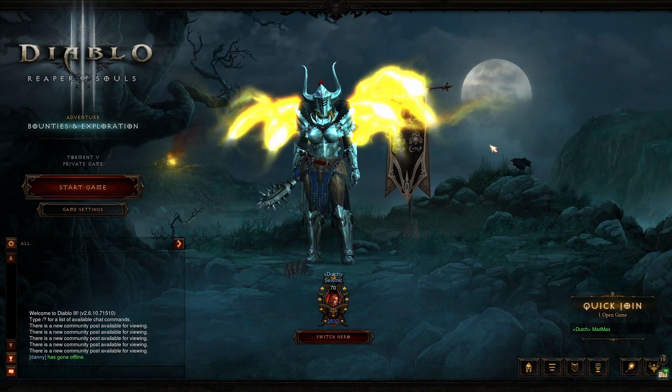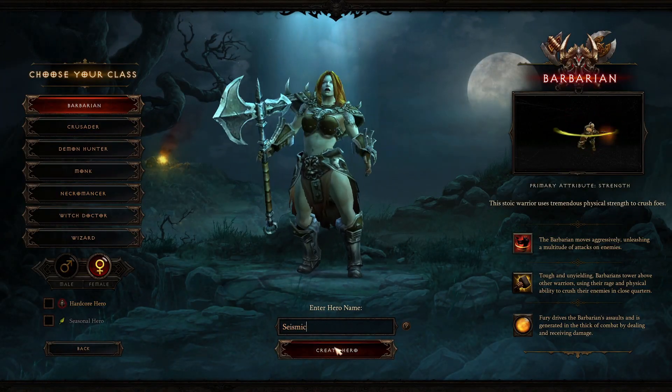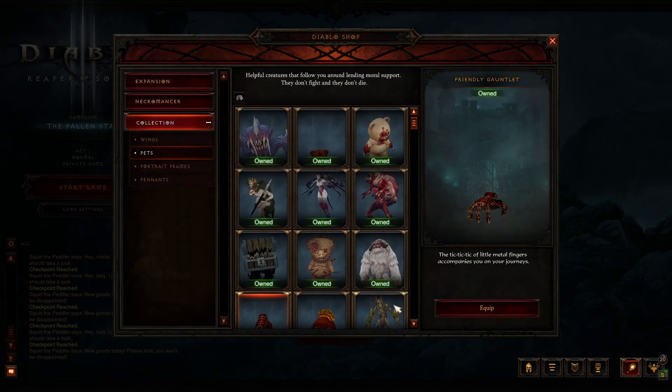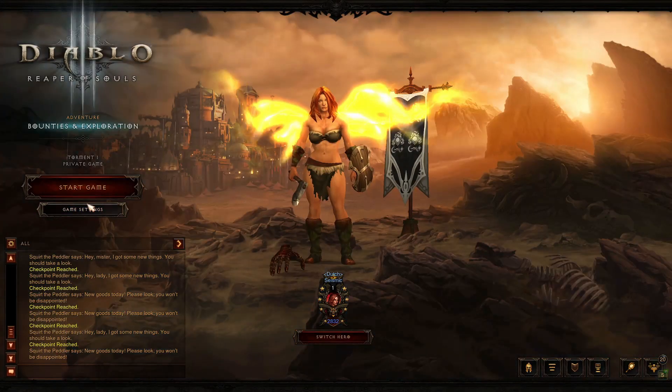Now I am going to walk you through the gameplay. We are going to create our character, we are going to use the Barbarian of course, we are going to equip the wings and we are going to equip the pet. The pet is for the gold pickup. The wings really don't do anything so you don't have to equip them if you don't want to.